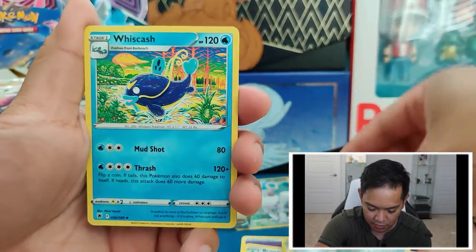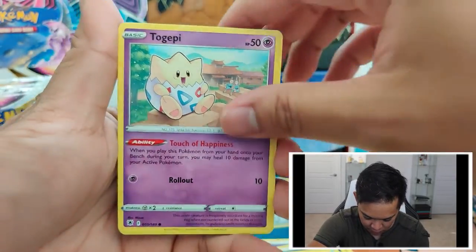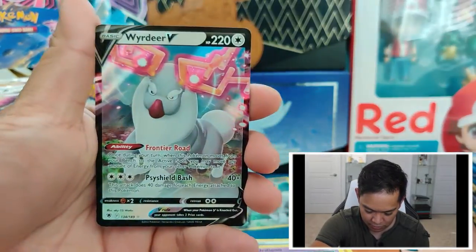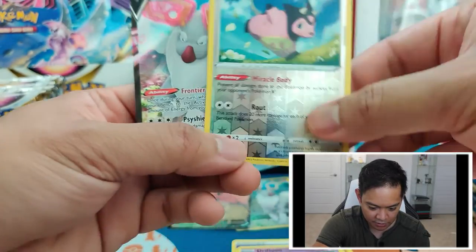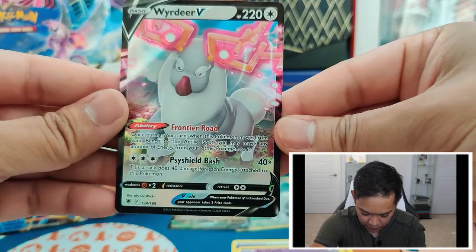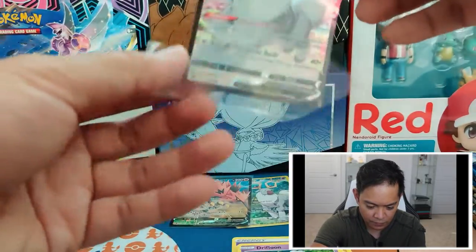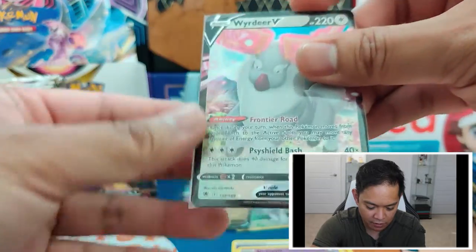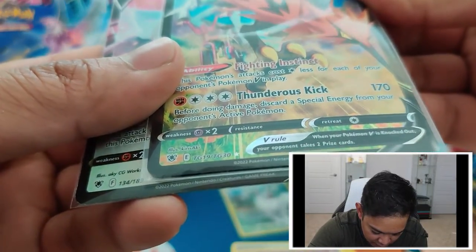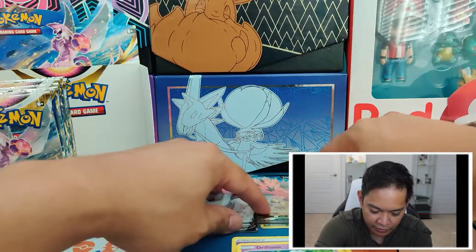Metal Energy, Wishcash, Sweet Honey, Kricketune, Togepi, Combee, Chatot, Psyduck, Drifloon, Miltank — Reverse Holo and a Wyrdeer V! So we got the Miltank Reverse Holo and a Wyrdeer V. Wyrdeer looks pretty cool. So this is our first standard V card — we got the Wyrdeer V. And then I noticed we got the Galarian Zapdos Trainer Gallery card earlier too.